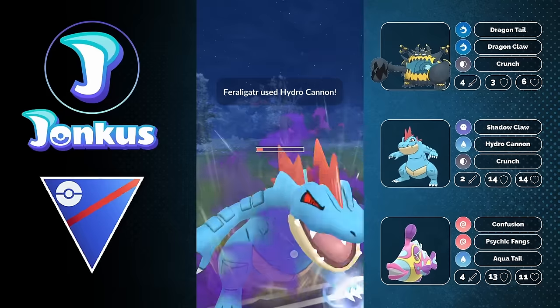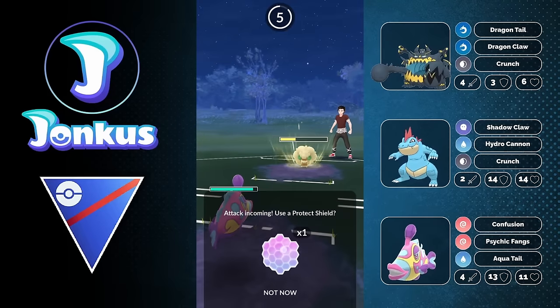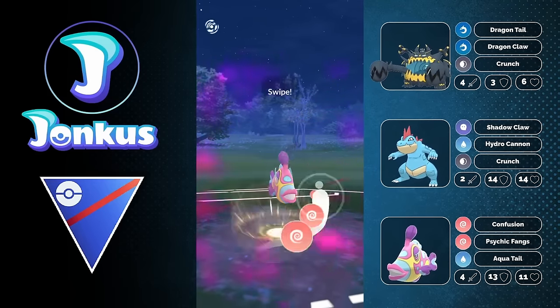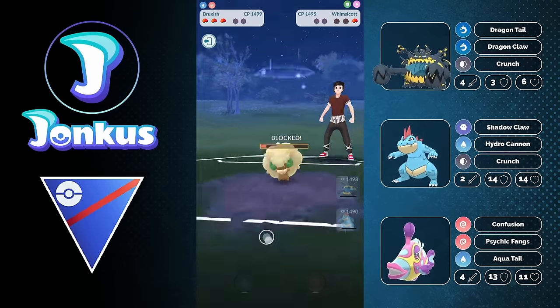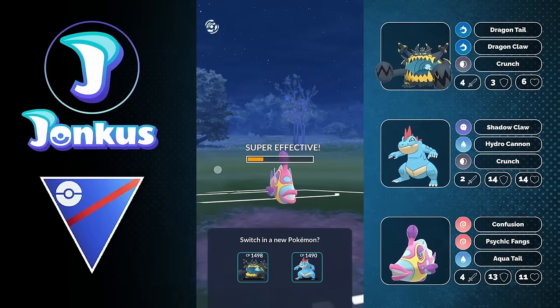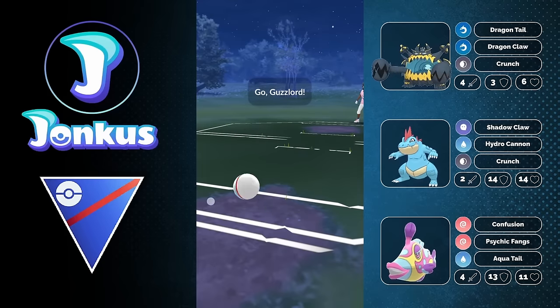It doesn't matter, because we have Bruxish, and Bruxish is doing a ton of damage just with a fast move. It's going to be insane damage coming through, and we can still win the CMP tie if it would be a CMP tie — which it is not — but we can still get the debuff on them. This will allow us to just do more damage with our Shadow Claw, and so, while this is going to be a tough Pokemon to beat, it is not impossible, as we can farm them down and win this game.